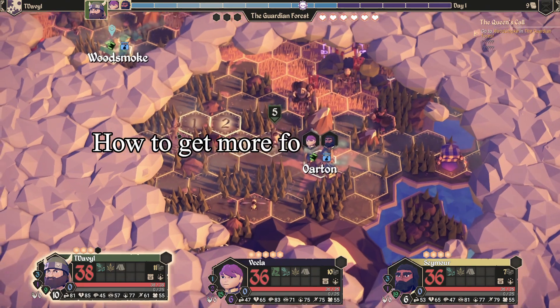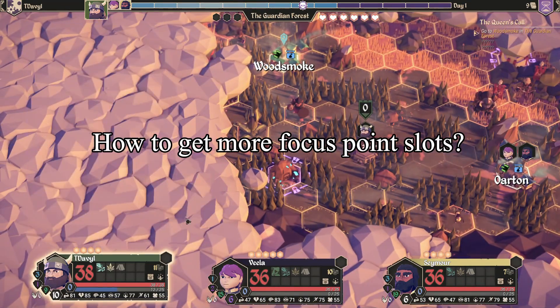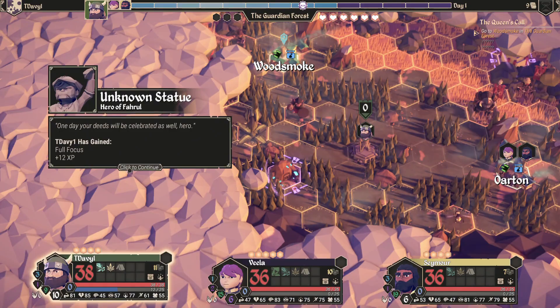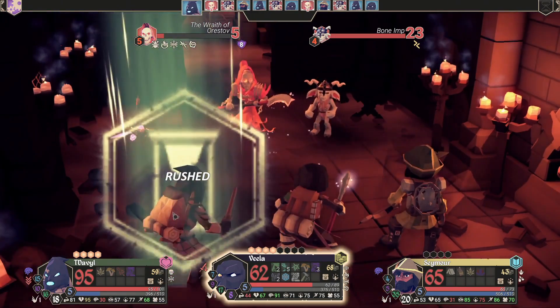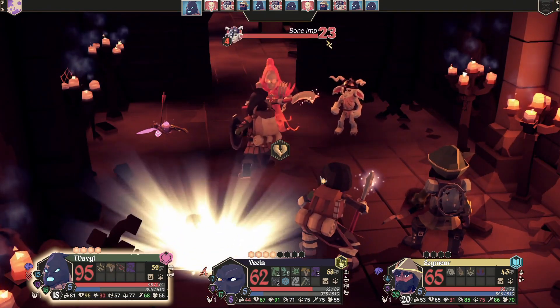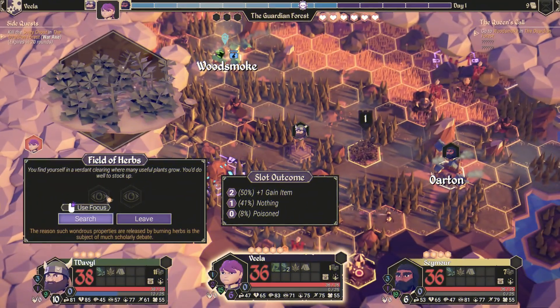So how do you get more focus points, and why are they so important? Well, you can add focus points by unlocking them via certain vendors, sanctums, items, and other little things in and around the map. A character with lots of focus points can control the flow of the battle, as you can force perfect rolls on any action, making a battle that wasn't going to be easy very easy indeed, because you've just switched the flow of the game and taken control.